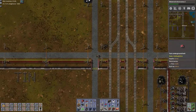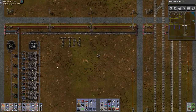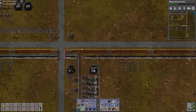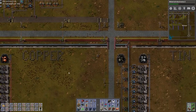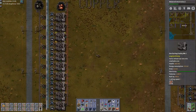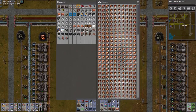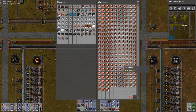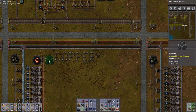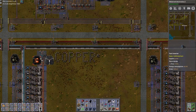Over here we have tin — blue and brown — also working. We can see the smelter is actually a bit starved here. And here is a lot of copper — it's actually almost full. I did not see that coming, it being full already.